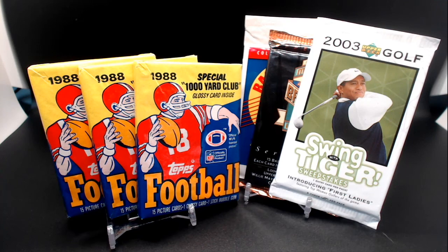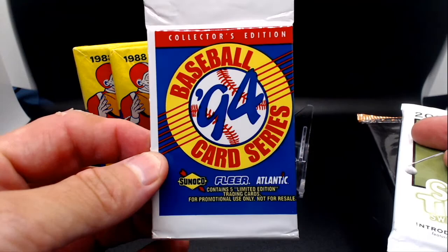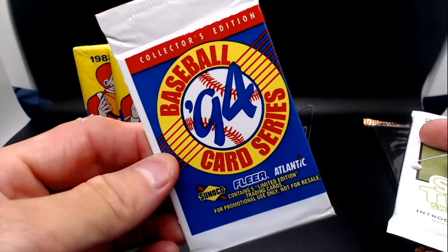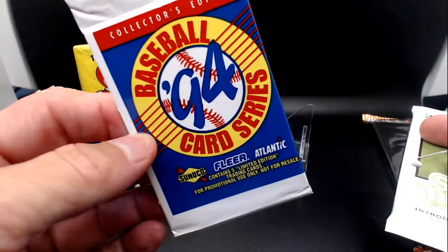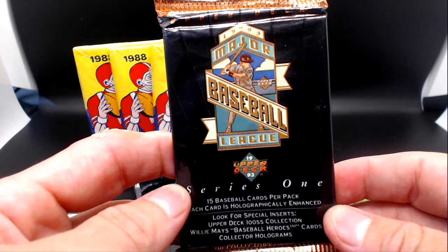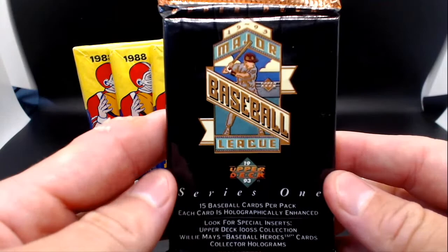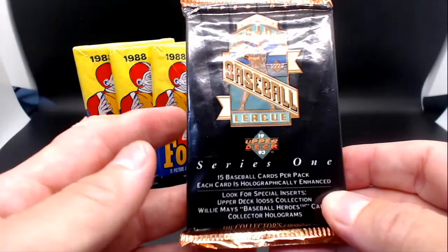We have six packs to open today. Some are pretty inexpensive and just fun to see what's inside, and then there are some cards we're specifically searching for. First, we have a 1994 Sunoco Fleer Collector's Edition — five limited edition trading cards, nothing too crazy, just some nice veterans, no rookies. Then we have 1993 Major League Baseball Upper Deck Series One. If you know 1993 Upper Deck, it's most known for the Derek Jeter, but that's Series Two. Series One could have Mike Piazza star rookie and Chipper Jones star rookie. Upper Deck quality is just so nice.